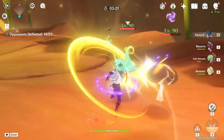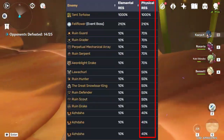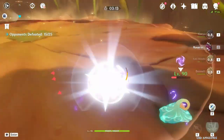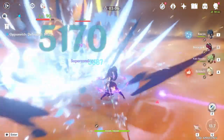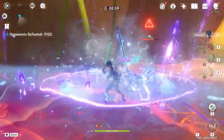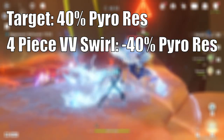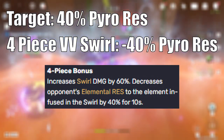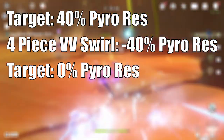The first reason why superconduct is terrible is because many monsters in the game have very high physical resistance. But you might be thinking, how is it bad if it's reducing their resistances? Well, here's a quick explanation on how resistances work in Genshin. Let's pretend a monster has 40% Pyro resistance. Then let's apply the 4-piece Viridescent debuff with a swirl reaction. This lowers the elemental resistance of the swirl by 40%, so in this case the monster now has 0% Pyro resistance.